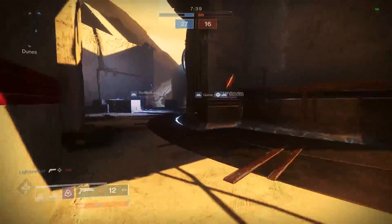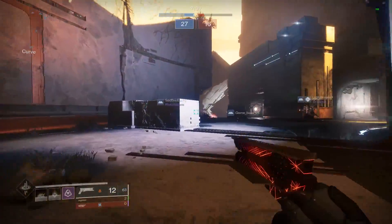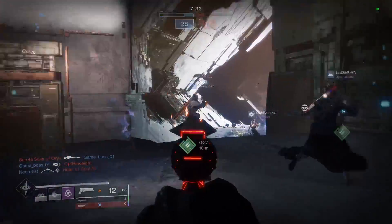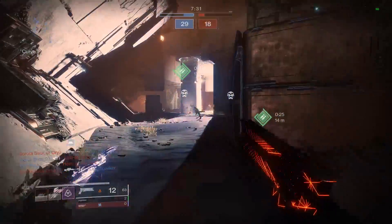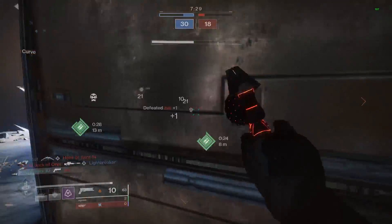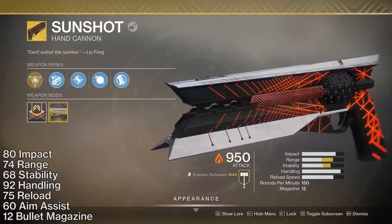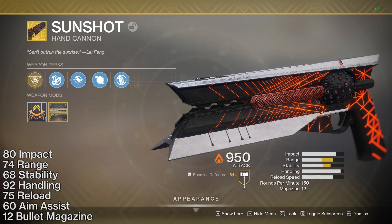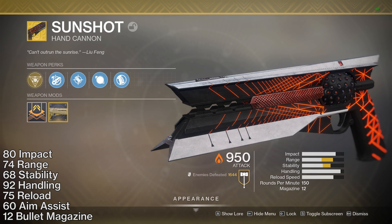I'm vastly undecided whether I actually like this weapon or not, and honestly I'm pretty confused when it comes to it. Perhaps one of the most confusing things about Sunshot is you can look at the weapon and see it has phenomenal base stats all around: 80 impact, 74 range, 68 stability, 92 handling, 75 reload, and a 12-bullet magazine — just insane base stats across the board.